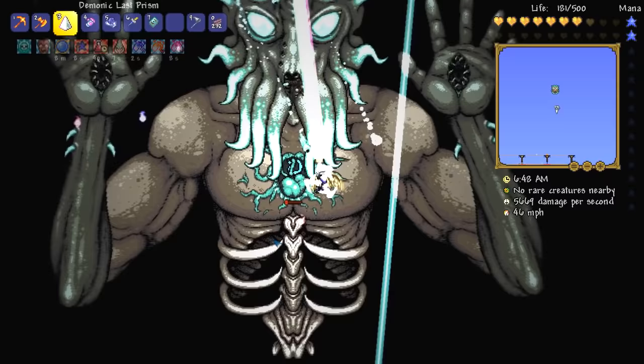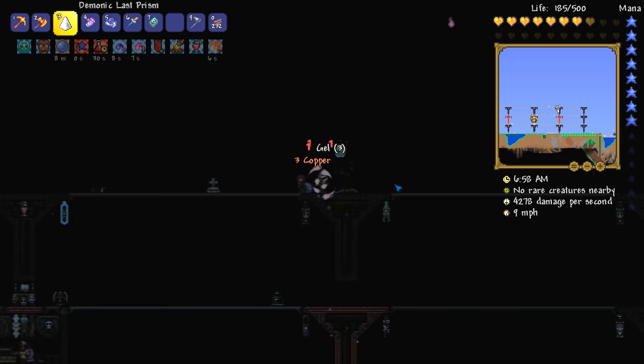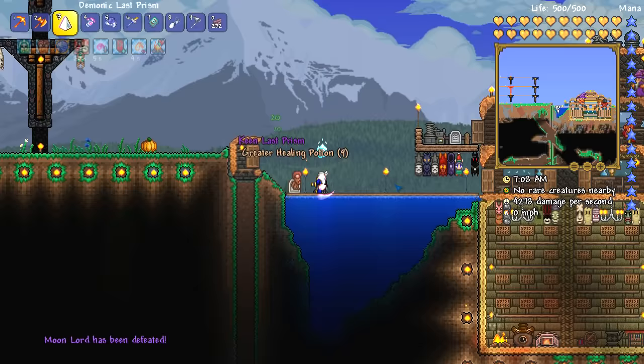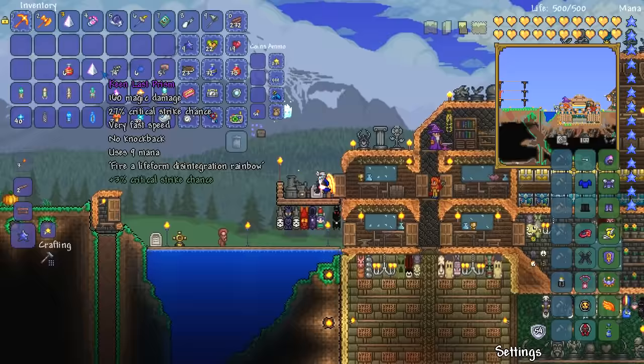This is the stupidest thing ever. We're about to die — oh, there we go, just about. Further confirmation that the last prism is probably the best mage weapon in the entire world. What weapon did we get? SDMG? Oh, we got another last prism. Dang it — we're still looking for the SDMG because it literally is the last unique weapon I can get from the Moon Lord. But aside from that ladies and gentlemen — the mage set. So far my favorite, in all honesty. It is by far and away my favorite out of the three I've tried so far. But obviously the final episode is going to be the Warrior, so hopefully you guys are looking forward to that.